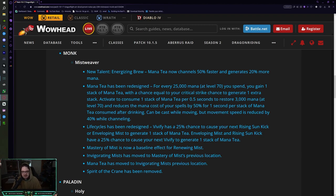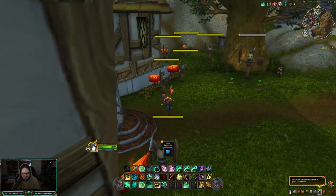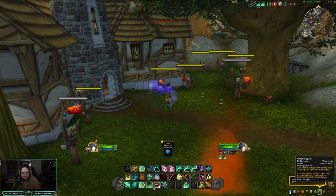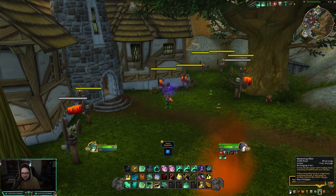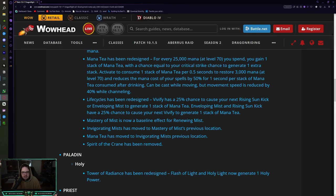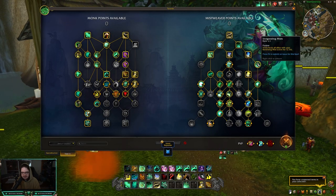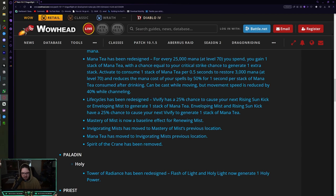Master Your Mist is now a baseline effect for Renewing Mist, so by default you're going to have two charges of Renewing Mist - you don't need to spec into it anymore. Invigorating Mist has now been moved to Master of Mist's previous location, which is the Vivify cleave heal. Mana Tea has been moved to Invigorating Mist's previous location.